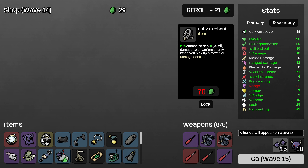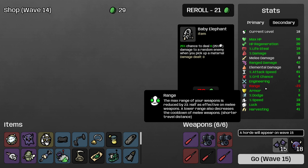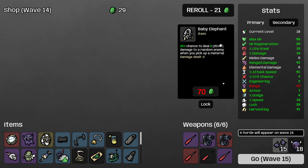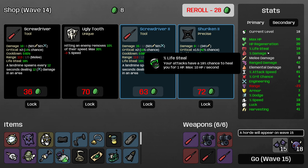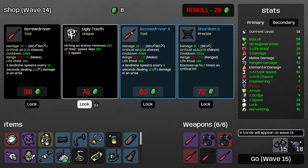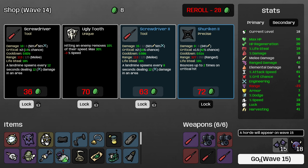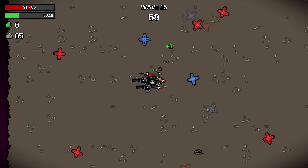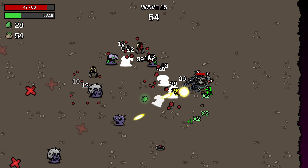Non-weapon sources of damage are actually quite good on this character — Baby Elephant, Alien Eyes, and so on — because they don't care about your ranged damage to engineering split, so it gives you much more consistent damage. Our luck is quite bad though so I'm going to pass on the Baby Elephant. I'll roll and upgrade some screwdrivers and the Ugly Tooth as well. Ugly Tooth is very good for engineering builds since you apply the slow even across the map.